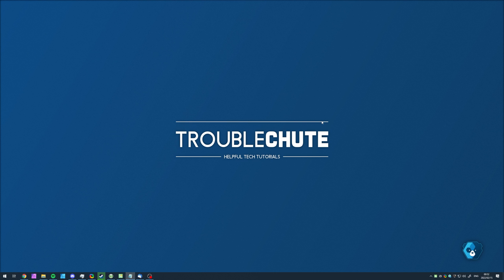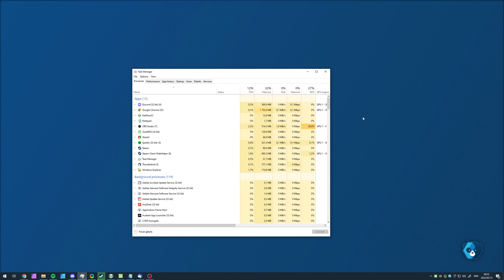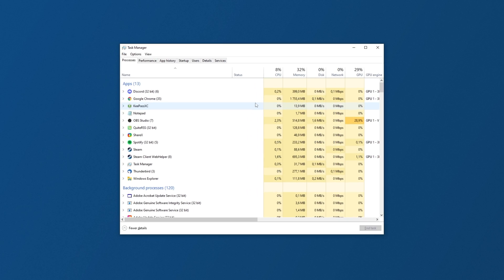So simply try and restart your PC and see if things work properly. Otherwise, if a restart didn't fix it, hit Ctrl+Shift+Escape to bring up the Windows Task Manager. And inside of here, all you're going to want to do is look for the program that's mentioned in the error.